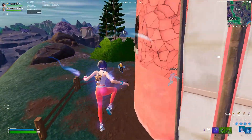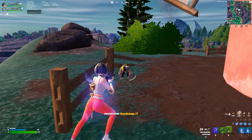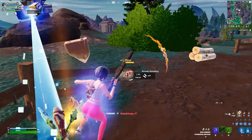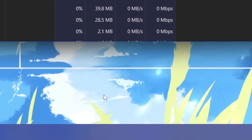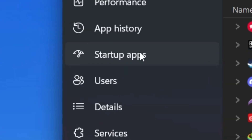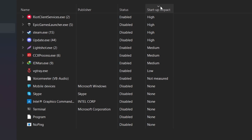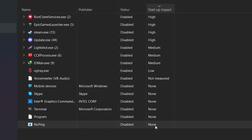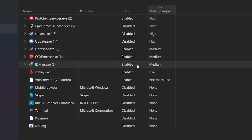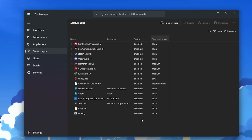In the very first step — the most important step — stop all background running applications and all startup or useless apps. To do that, right click on your taskbar and open up Task Manager. Now go straight to Startup apps, where you will find all the apps available on your PC. Sort by startup impact from high to none, and disable all the apps you are not using on a daily basis.